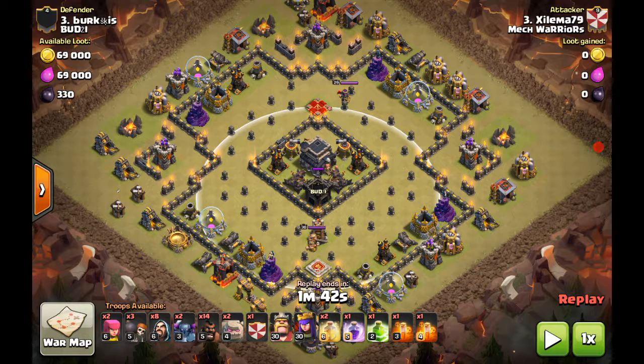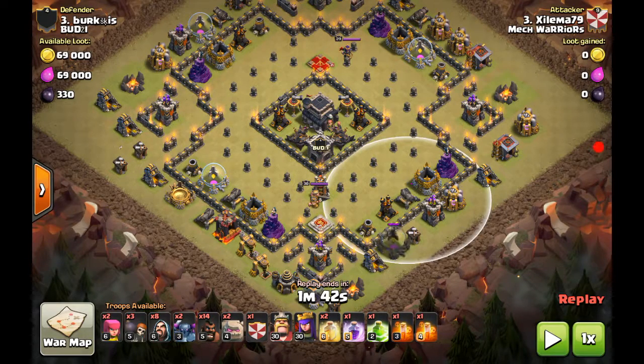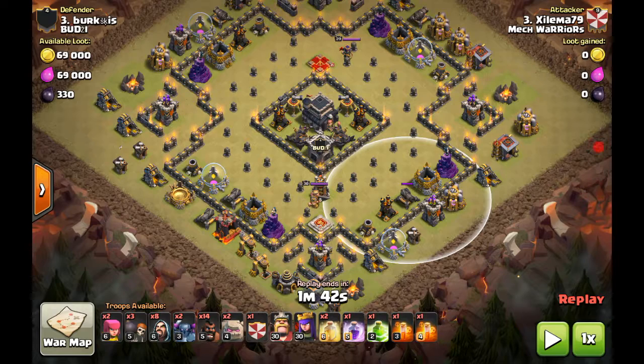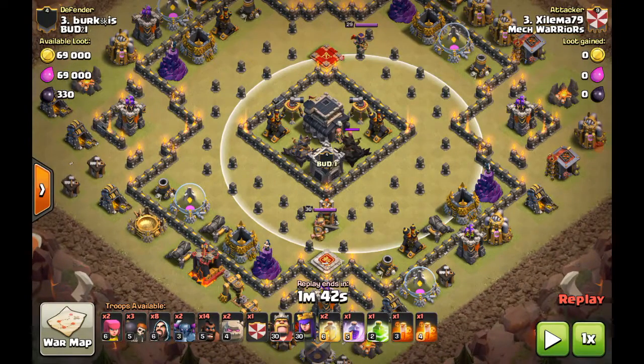The reason why you want to use Pekka on this one is you want to have something tanky to go with your kill squad. The plan is to go with the kill squad, go around, and leave enough room for the hogs to navigate in the middle.